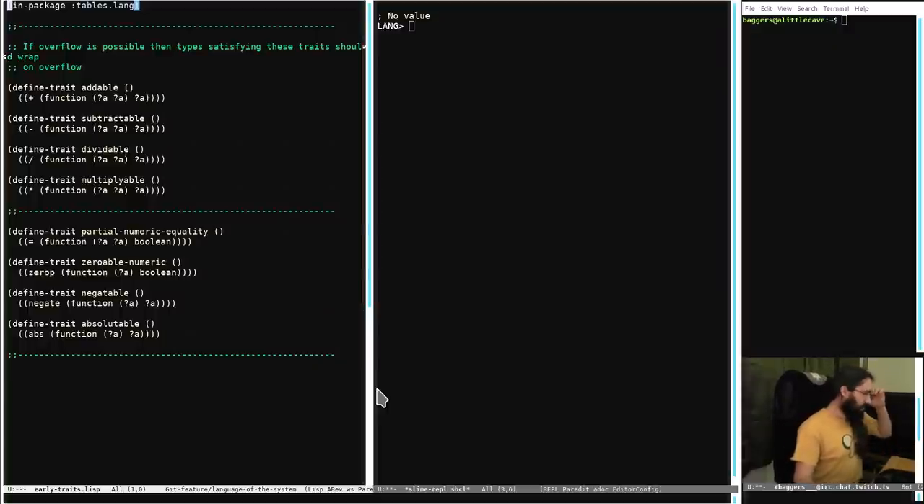Before we do that though, tiny update on the data processing language stuff I'm working on - that's the thing that's going to take us back towards doing SIMD things. I've got the first part of the traits system for that language working now. I'm not completely satisfied with it yet - I'm not really satisfied with the generic traits implementation, so I need to test that and really see if it's going to work.